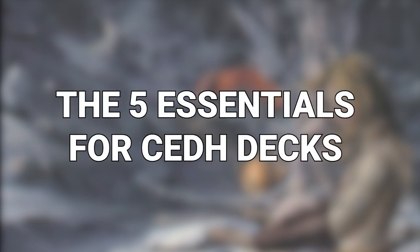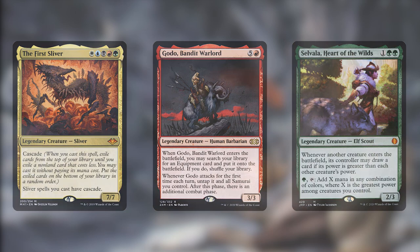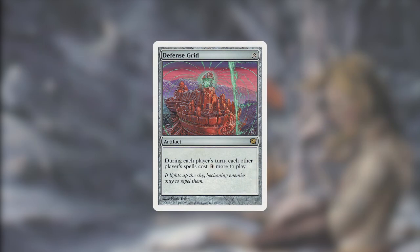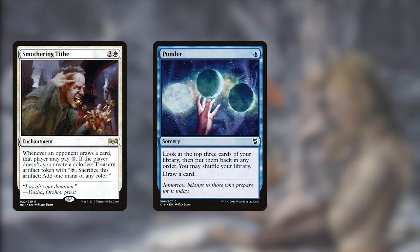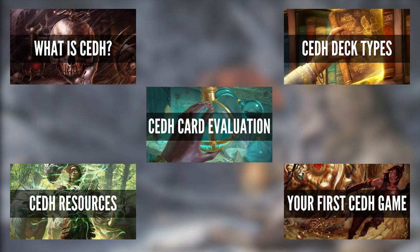Well, there you have it. This is what we consider the essentials of CEDH deck building. How much you have of each of these elements will change from deck to deck, but they are all in there in some way. For example, all-in combo decks tend to stay away from stax in favor of card selection and resource advantage, but will still run things like Defense Grid to protect their combo turn. On the other end of the spectrum, disruptive decks lean heavier into interaction and stax, but won't exclude resource advantage and card selection spells. This balancing act is forever ongoing and will likely never be truly finished. It also doesn't take into consideration what a person is thinking about during a game of CEDH — look out for that in a future video, or check out our Intro to CEDH playlist in the meantime.